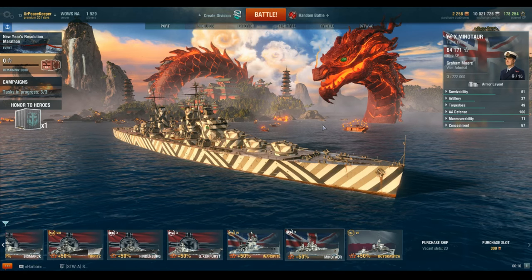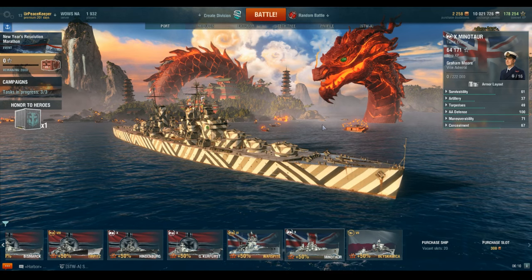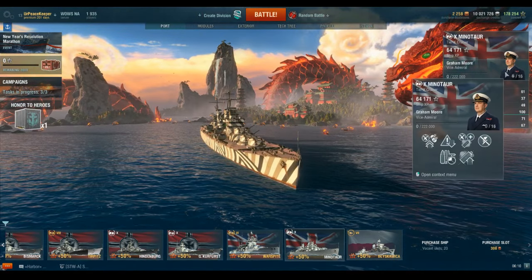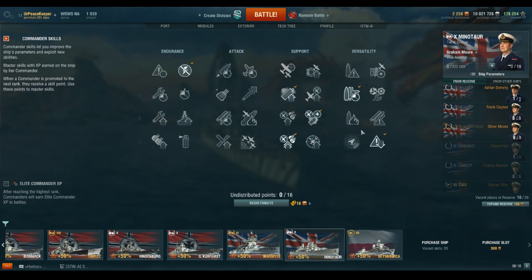These are by no means the only way to set up your Cruiser — just my opinion. We are here in Dragon Port, and we're going to see what Mr. Graham Moore has for us for Captain Skills. This first AA build is going to start off with Preventative Maintenance. As I explained in the U.S. Battleship Skills video, Preventative Maintenance allows you to take Auxiliary Armaments Mod 1 instead of Main Armaments Mod 1, and Auxiliary Armaments Mod 1 does increase the hit points of your secondaries and your anti-aircraft build. You will see this on every single build we talk about today.